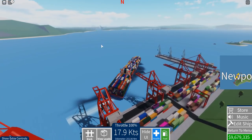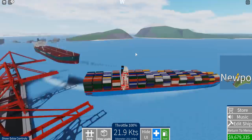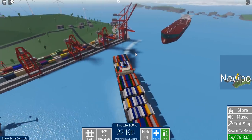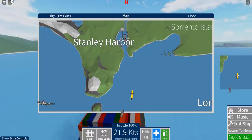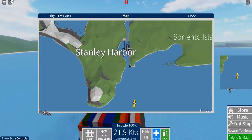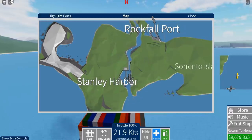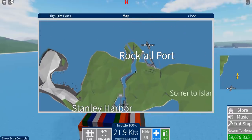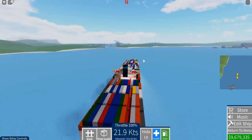I think we can just cross through here. That is a really large ship that just spawned next to me. So, this is the plan: we're going to go through the harbor here into Stanley Harbor, through the first lock, through the channel, through the second lock, and into Norfolk port. So let's go ahead and maneuver the vessel so we can enter the port.